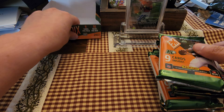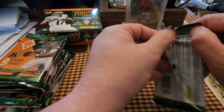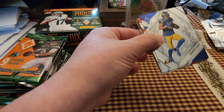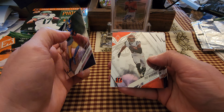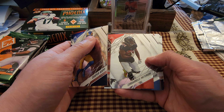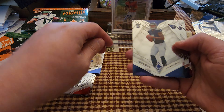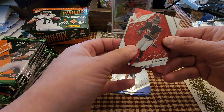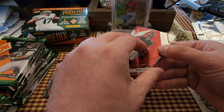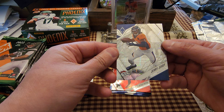Nine cards inside each pack. First pack: Cooper Kupp, T. Higgins, Cordero Patterson, Shaquille Leonard, Terry McLaurin. First rookie is Malik Willis, then Kyle Phillips, and Kyle Pitts on some type of parallel — looks like a red, numbered 38 of 25. Nice. And then Jerry Judy on a parallel.